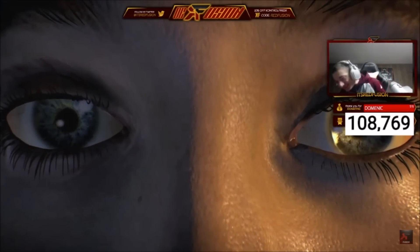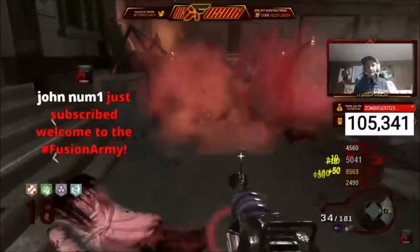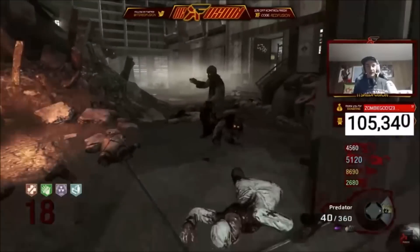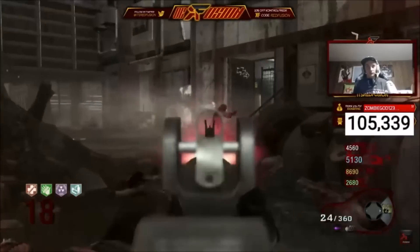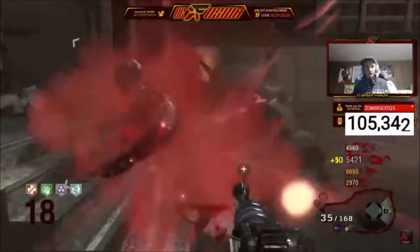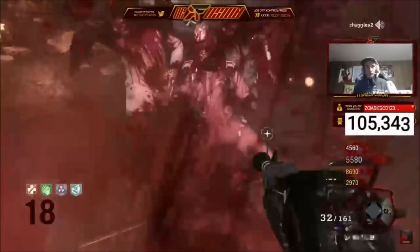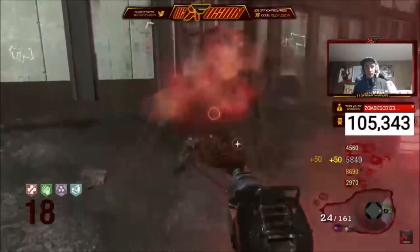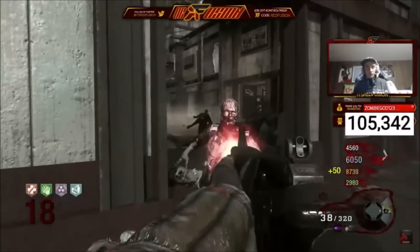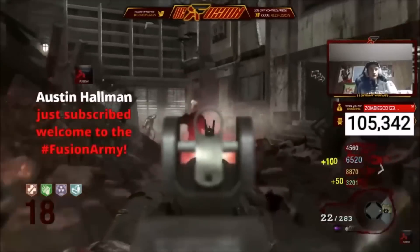Now that we've talked about the Origins textures - and once again those are linked in the description - we're going to be showing some Ascension gameplay and talking about the Ascension textures. There's only one Ascension texture image to talk about. It was found in the PC files and recently added for Black Ops 3. If you look on Ascension, there are power boxes found throughout the map on walls everywhere, and this picture shows a power box that looks like a revamped version. The power boxes on Ascension are a lot less detailed compared to this picture, and it could definitely be hinting us towards an Ascension remastered.